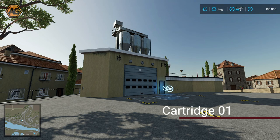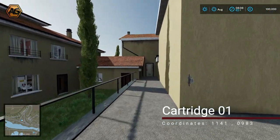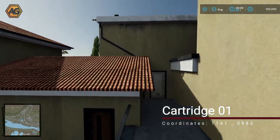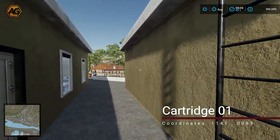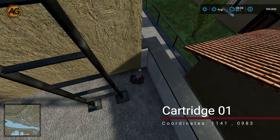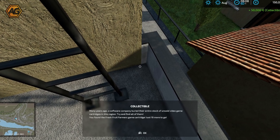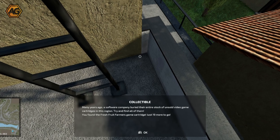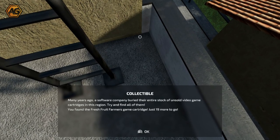My first item is in the bakery in town. It's on the roof, so we need to go down this side, jump up on the handrail, up onto the roof, cross over here — we're not going up the ladder — look straight down and find our collectible just there. The game pops up text: many years ago a software company buried their entire stock of unsold video game cartridges in this region — try and find all of them. We just found the fresh fruit farmers game cartridge. 19 more to go.